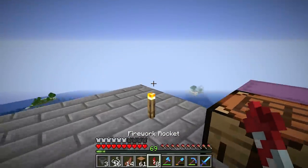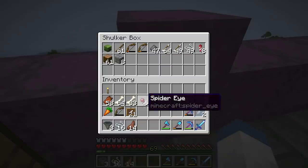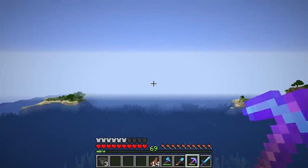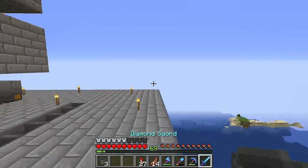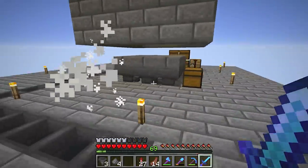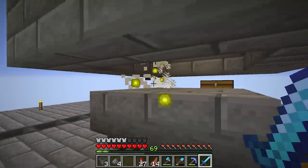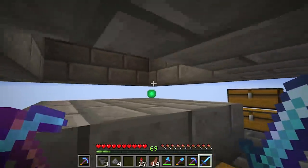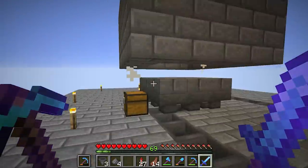Let's go ahead and kill some mobs to see how it works. Let me put this stuff up real fast. I just jumped right off the edge with no rockets — failure aside, let's start killing some mobs. Okay, creeper — you're in the wrong spot. Once they start falling down we should be good. I should be repairing my sword — kill two birds with one stone here.